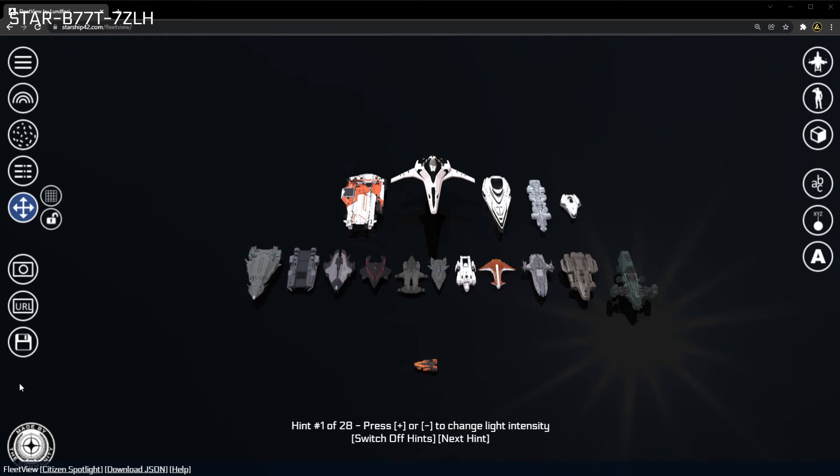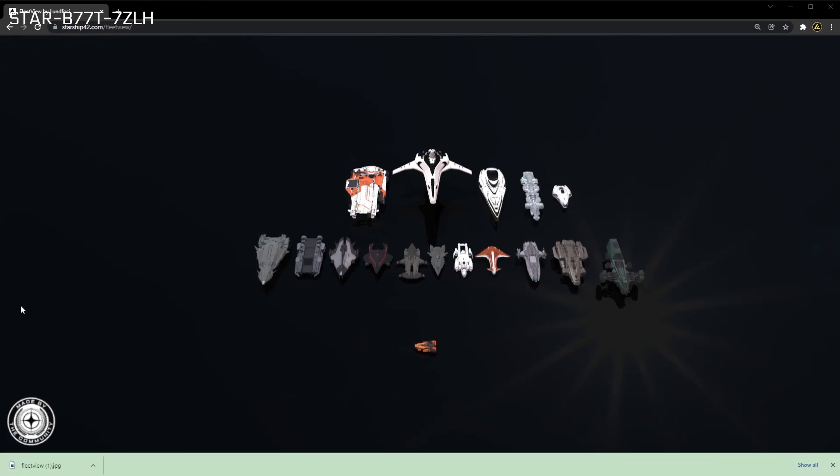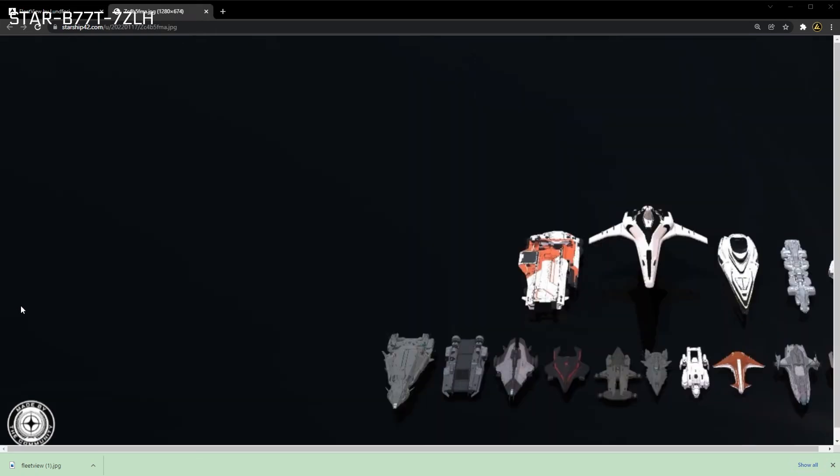Once happy with your ship selections, layout, customization, and labels, you can save your fleet in a number of different ways, most of which can be located in the bottom-left group of buttons. The first two buttons let you save your fleet as an image. The top button will take a screenshot and download the image directly to your computer, whereas the middle URL button will take a photo and upload it to the Fleet View website, opening the server-hosted image in a new tab where you can grab and share the URL.